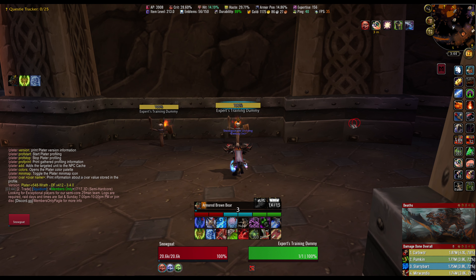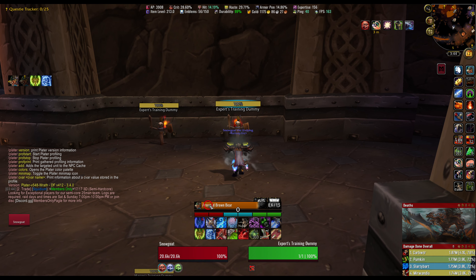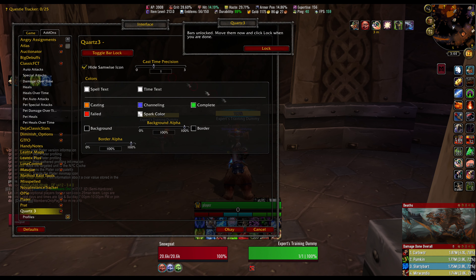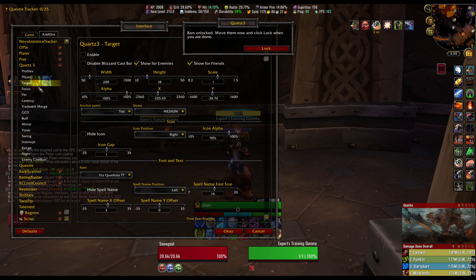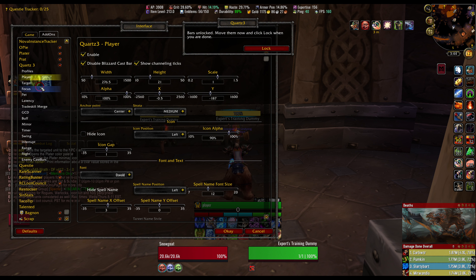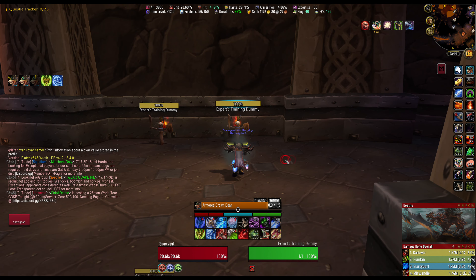Quartz — this lets you edit your cast bar, move it around, change the template, background, size, and length. If you open Quartz and toggle bar lock, you can see the cast bar and all the different settings. You can have a player cast bar, target cast bar, and edit all of it. I disable everything except my own cast bar, then change it to the size and shape I want, and put it right above my buttons.